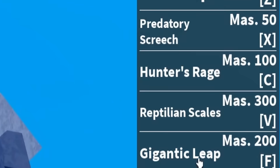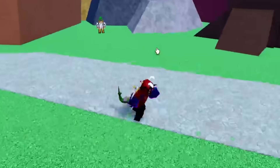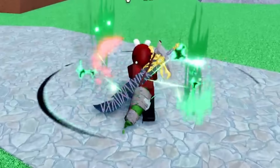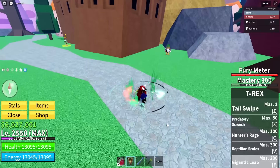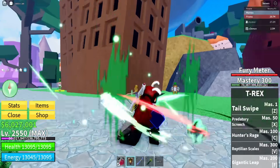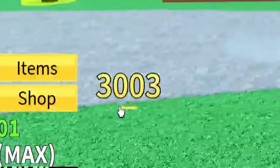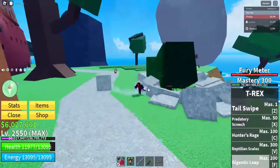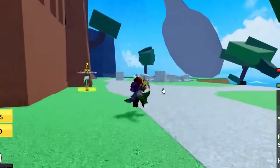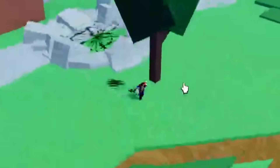300 mastery means we unlocked our Gigantic Leap move and our Reptilian Scales move. The Gigantic Leap — you just load it up, you've got a nice little green aura around you, just like our little Hunter's Rage move. The effects go super nice on this one too. We can go ahead and send it at our opponent and leap on them for 3k damage. We can also send it from the air — Gigantic Leap! We can just lunge at our opponent, just like our Hunter's Rage ability.